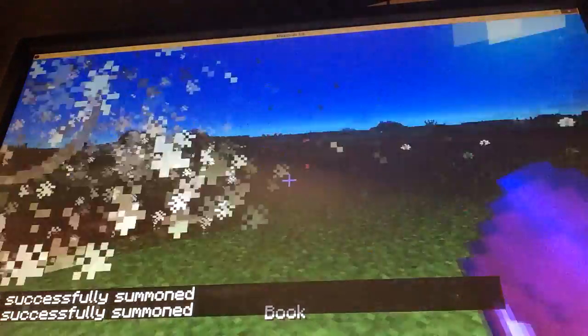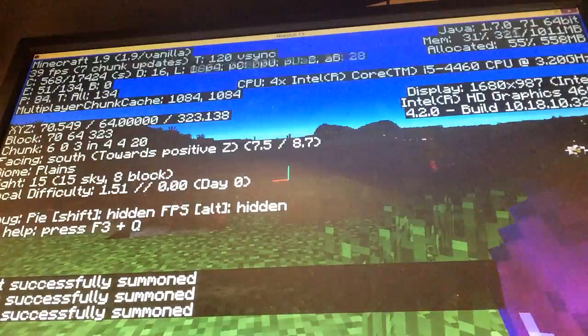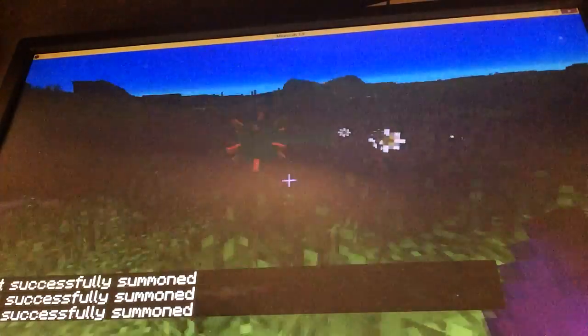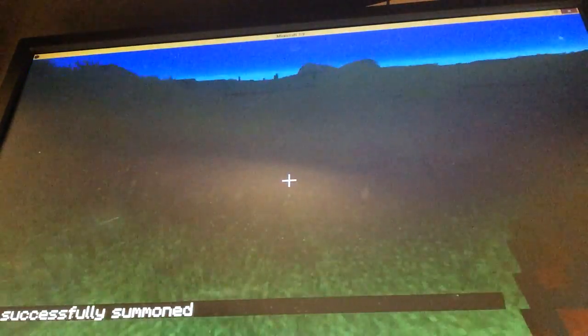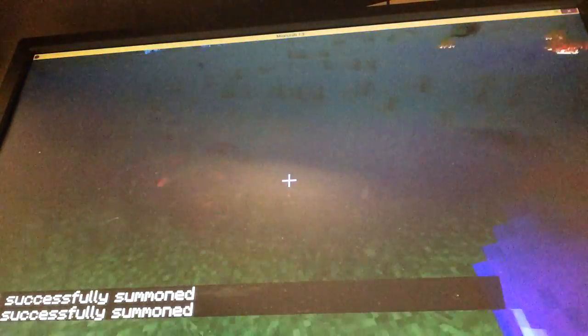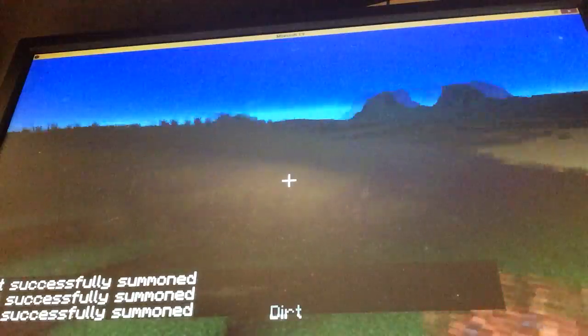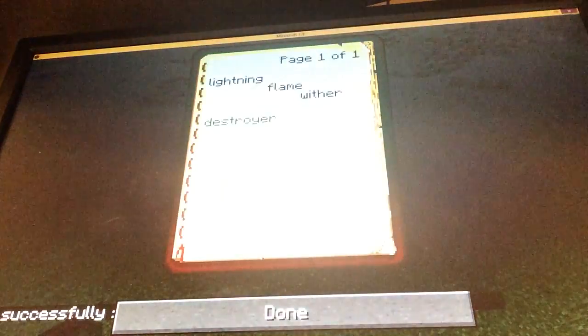The next attack is the destroyer — it summons an explosion, but it's kind of inaccurate. See, it doesn't affect where you aimed it — it affects the south. So the explosion attacks toward the south. If you can aim it correctly you can basically one-shot enemies. Let's try it on a guardian — I didn't aim it well, so it's still alive. When fighting bosses you have to get them into the south position.